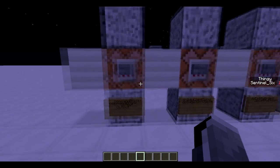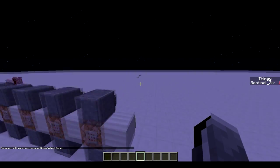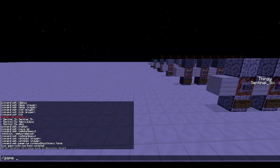First is command block output. Command block output is basically when I run a command block — like let's just take this one right here — it will say 'set Sentinel6 gamemode to spectator mode.'